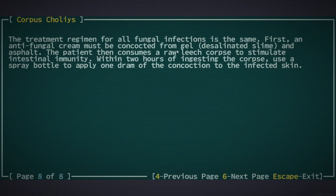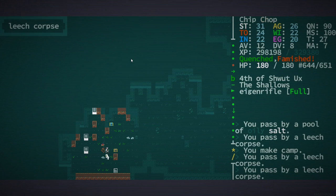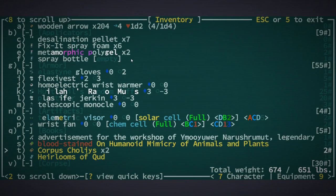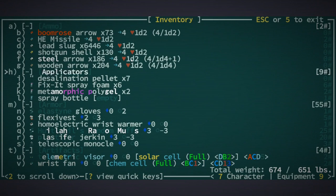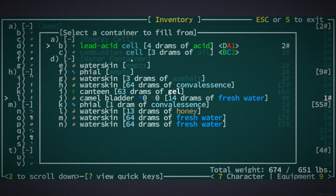So this is what I need to do. There are a couple things — it's generally the same thing. There's an antifungal cream which always is a gel, so you need to use a desalination pellet on some slime and then some random liquid — in this case it's asphalt, which is not that bad. And I also need a raw leech corpse, which I have right here. I think I need to mix those two things together — I've got some gel right there.